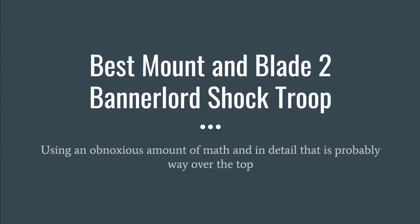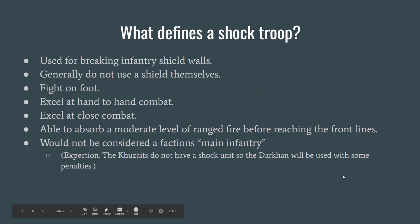What defines a shock troop for these metrics? Basically, shock troops are used for breaking infantry shield walls. They generally don't use a shield themselves, they fight on foot, they excel at hand-to-hand and close combat, they're able to absorb a moderate level of ranged fire before reaching the front lines, and would not be considered a faction's main infantry. I do have one exception: the Kuzites, who do not have a shock-type unit in their tree or secondary units.